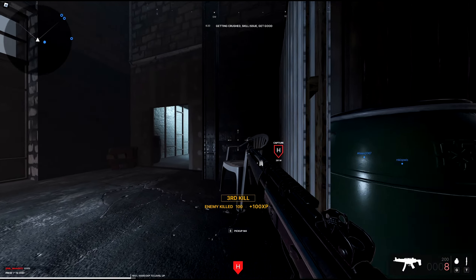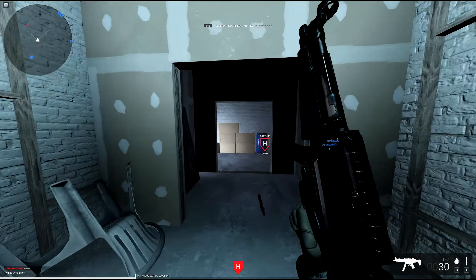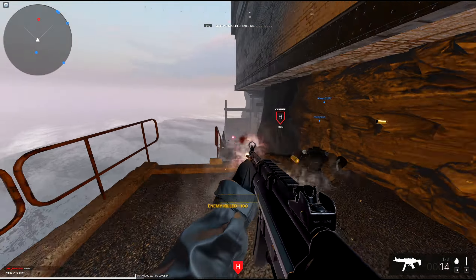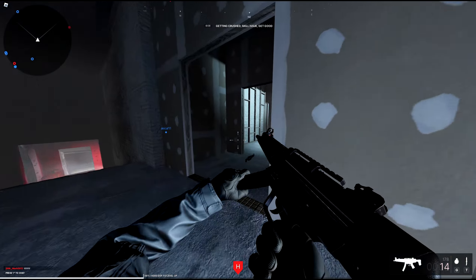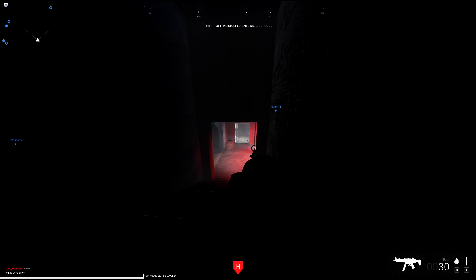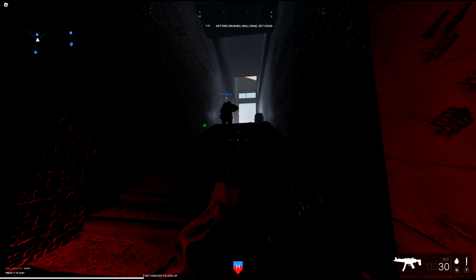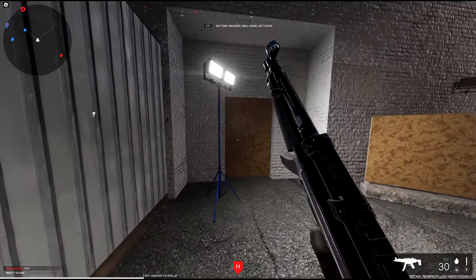Unfortunately, you can't really change your resolution and brightness in this game. I'm not sure how — I never played Roblox before. It's my first time ever playing a Roblox game. I can't seem to find a way to change resolution, frame rate, and brightness. So right now I'm playing at 60 FPS, and I'm not even sure what my resolution is.